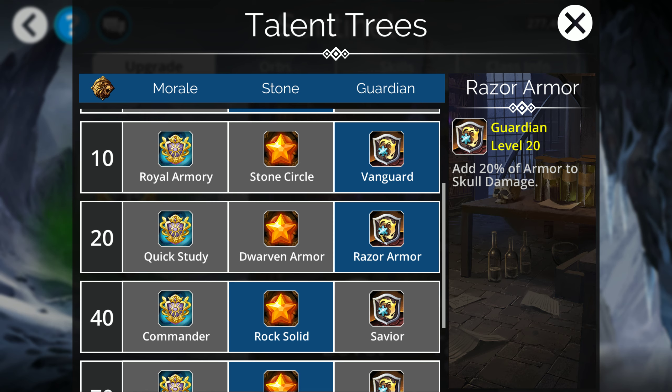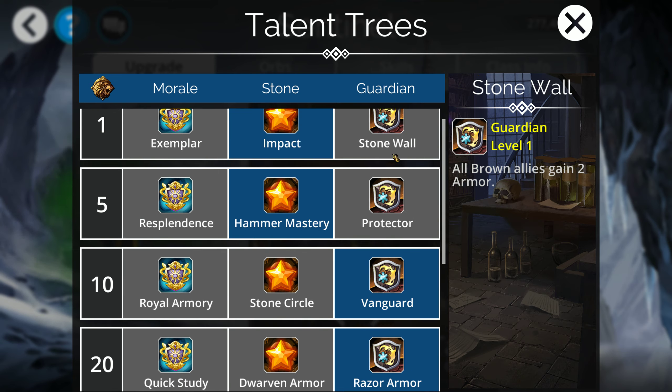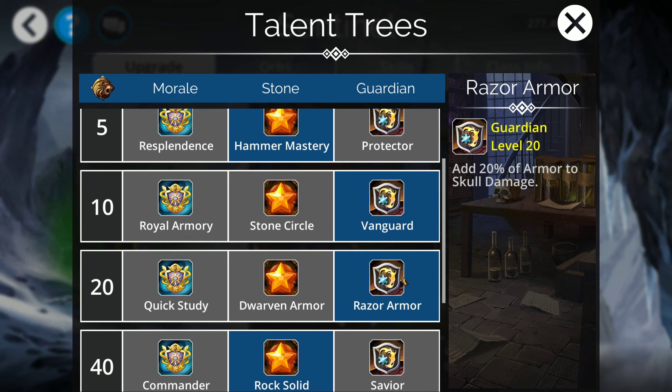At level 20 we get this cool talent called Razor Armor — every time you do skull damage, you're adding 20% of your armor to that attack. So you can see how if you took that extra 5 attack from Exemplar in PvP and paired it with Razor Armor, you're going to do extra damage from the first talent and even more damage with this one. Stacking the two together, the Sentinel class actually smacks really hard. With all the defensive capabilities from the rest of his talents and traits, the fact that you can turn them into a skull-bashing troop is pretty awesome.